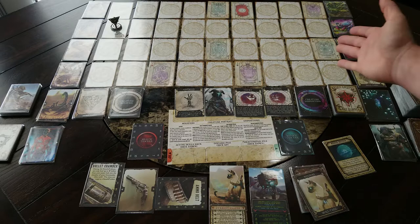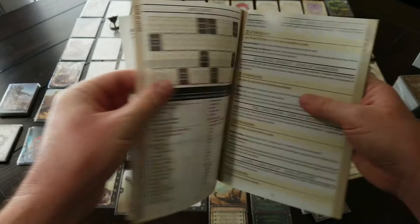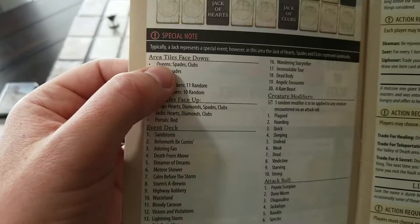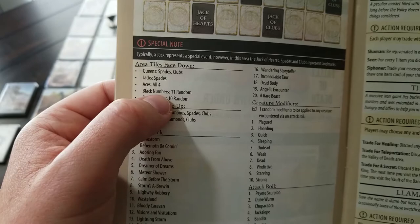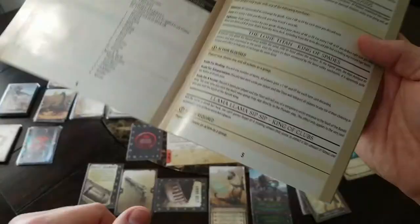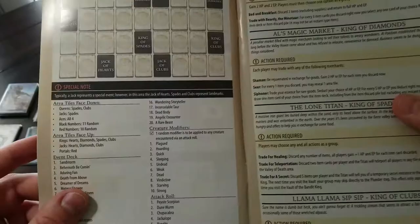The way you set up the area now is you look at the area booklet, go to the area you're going to explore. For Valley of Death, you form the face-down cards consisting of two Queens, a Jack, all four Aces, 11 random black numbers, and 10 random red numbers. Then you have face-up area tiles listed — King of Hearts, Red Portal, King of Diamonds — these specific face-up ones for certain locations. On the old map you already knew where the Lone Titan, Llama Llama Sip Sip, and Al's Magic Market were, but now as you go to them, you're not sure what you're going to run into. You shuffle the face-down cards and lay out the area, putting face-up tiles in between.